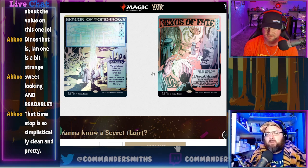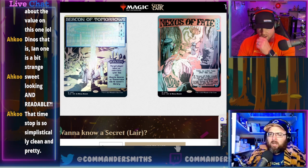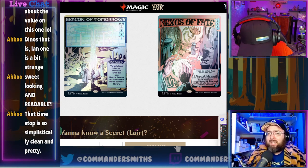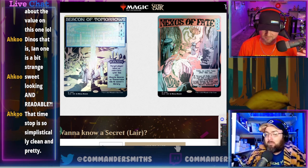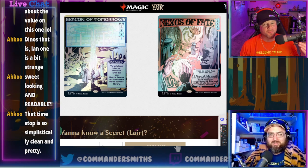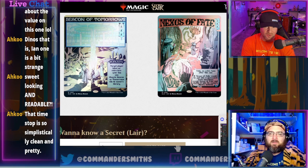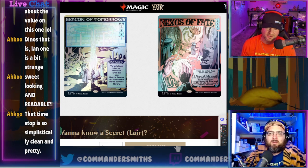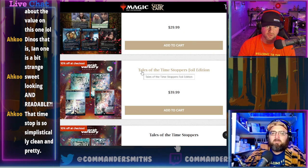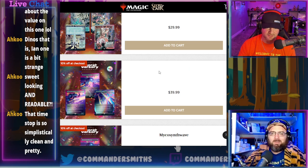Extra turns make games longer and people roll their eyes, so we don't play a lot of extra turn cards. If you don't have a Nexus of Fate you should probably get this — it's been expensive to buy individually. Non-foil value is $25, which doesn't clear the $30 cost, so that version has no break point. But foil at break point three is solid, and this is the first drop actually worth buying.